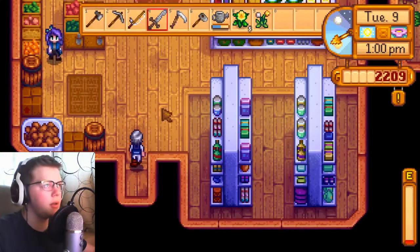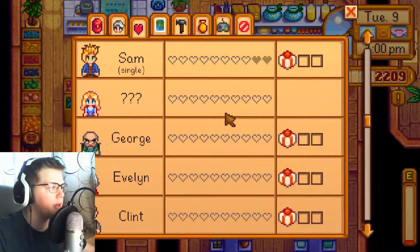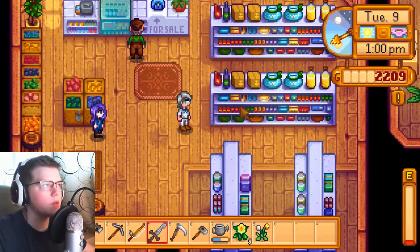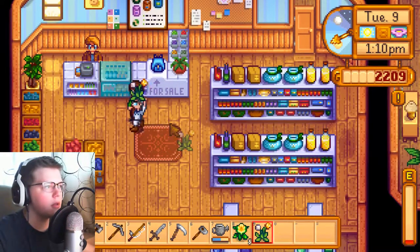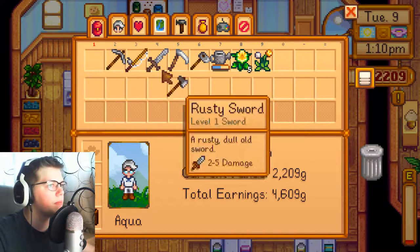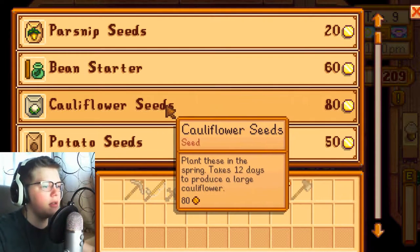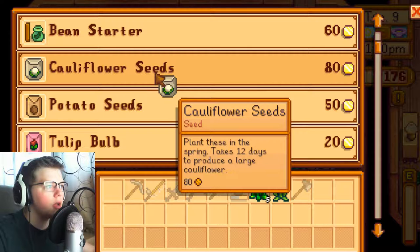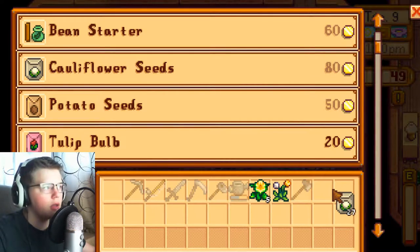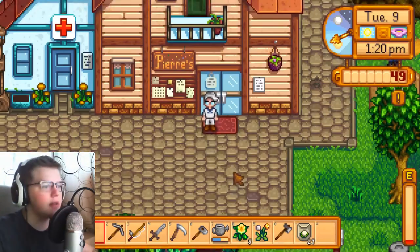We head to Pierre's shop and run into Abigail. I haven't talked to her yet. I also switched up guides and the main thing people recommend buying this season is cauliflower, so I'm going to listen to them and buy some. We'll also go back and make some fertilizer with our sap — that's another thing I didn't do before that we really need to do.